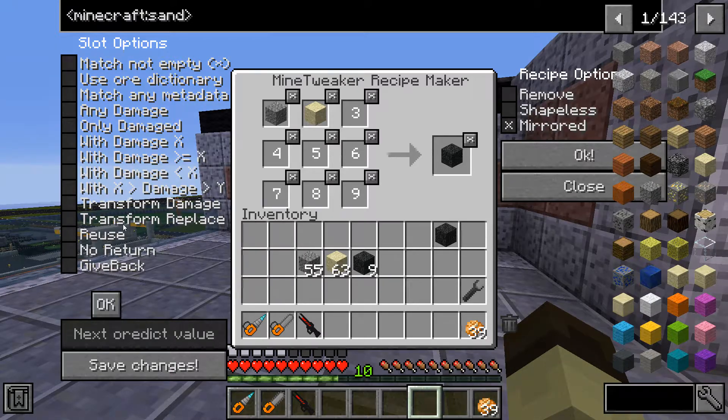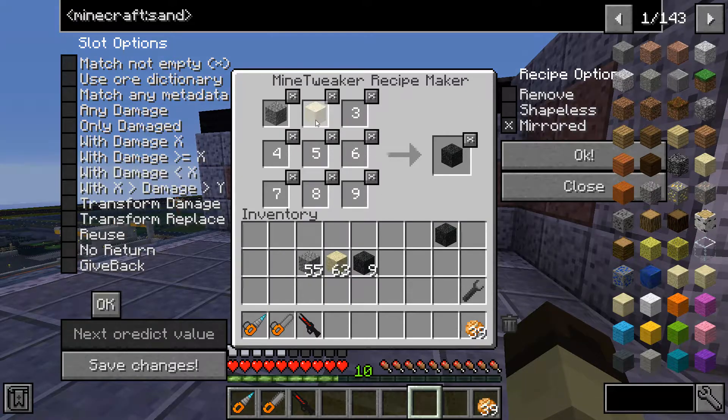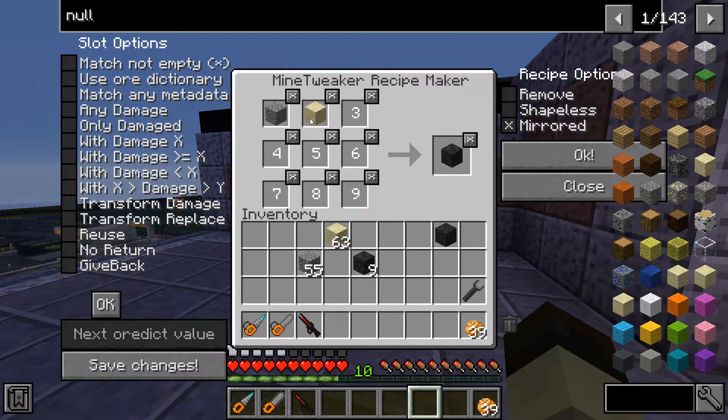I don't use most of the menu options on the left, but the right side is what I'm interested in. If you want a crafting recipe to follow exactly the layout you put in, use the mirrored option. For example, mirrored would mean specifically sand in the top middle and gravel in the top left slot.